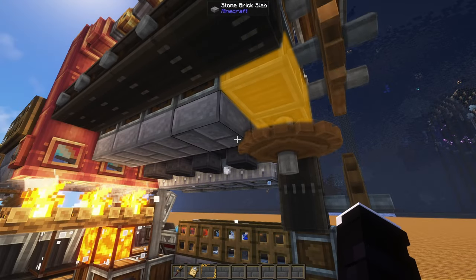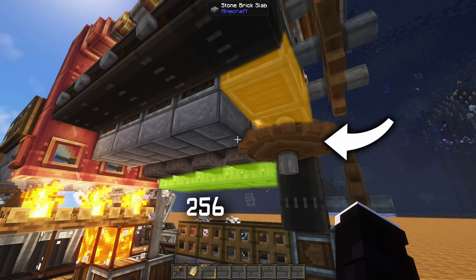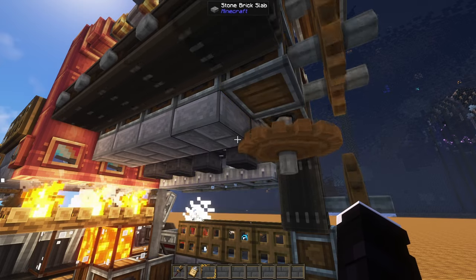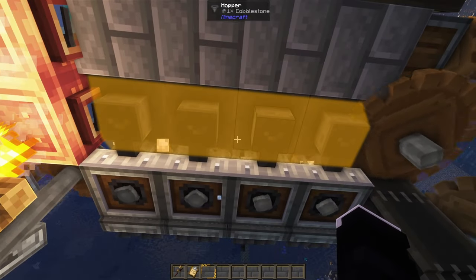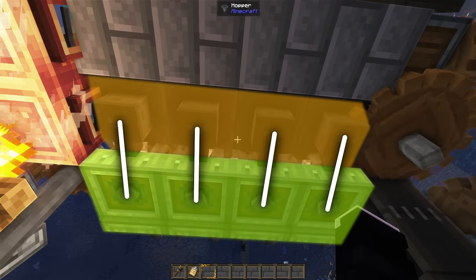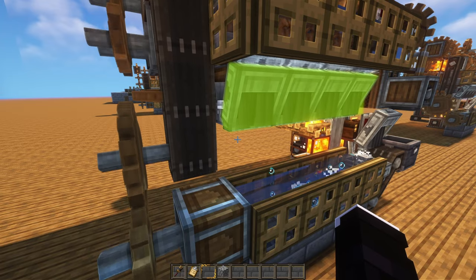At the other side of the gearbox we have another big cogwheel, which will make sure the mills are running at max speed, since the mills are in fact small cogwheels on the outside. That will convert all of the cobblestone into gravel as the second step to produce iron. We're going to be using some simple hoppers to move all of the cobblestone that we are mining down into the millstones, and extracting the resulting gravel with andesite funnels.